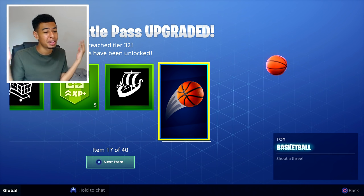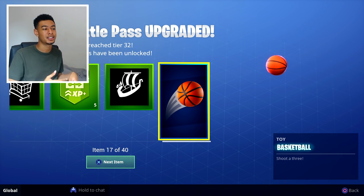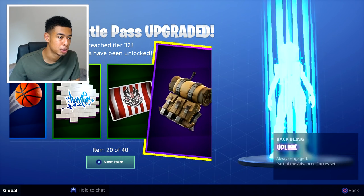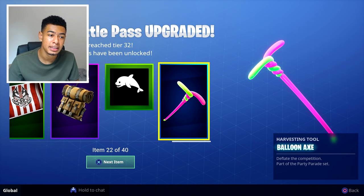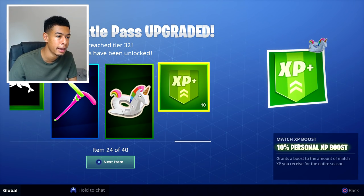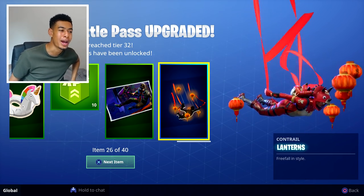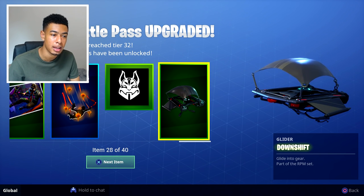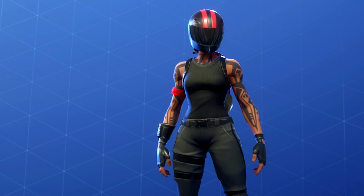I'm not too sure how it works exactly, but you can get basketballs in the battle pass, put it in your emote section, and play basketball. There were football courts already and now basketball too. Got some sprays, back bling — Uplink — more emotes. What the flip is that balloon — deflate the competition, part of the Party Parade set. Also a glider — Downshift, glide into gear, part of the RPM set.